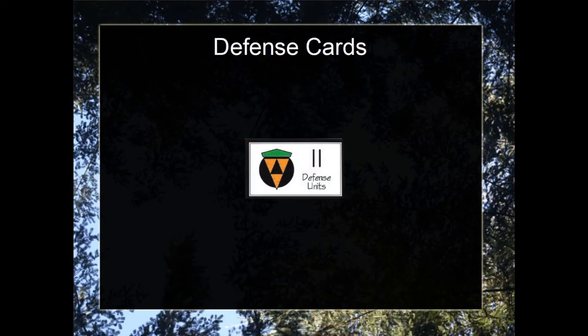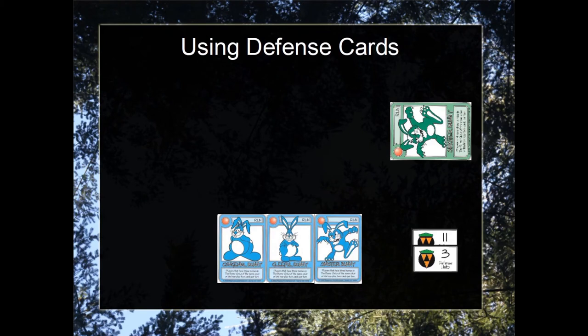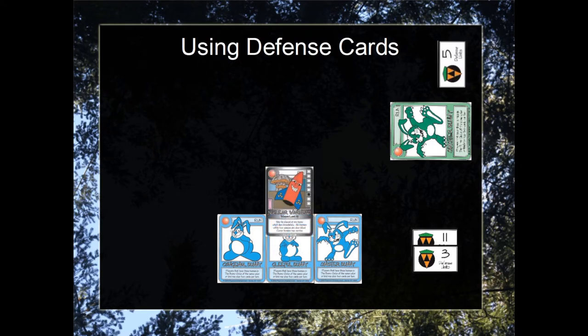Next let's cover defense cards. Defense cards are used to defend against weapons. In this example, one player has 3 bunnies and 14 defense units. Another player has 1 bunny and 5 defense units.